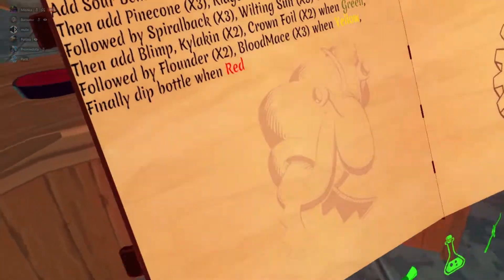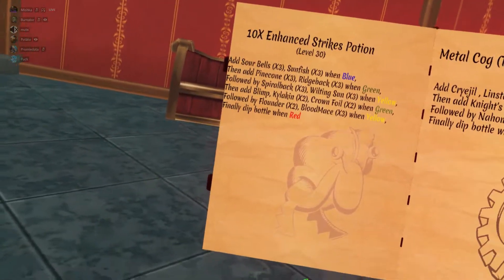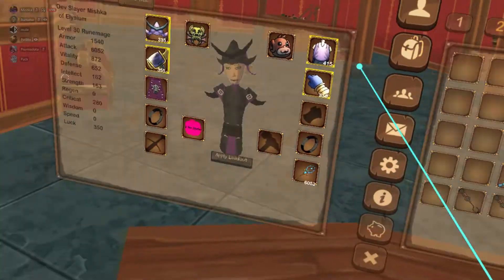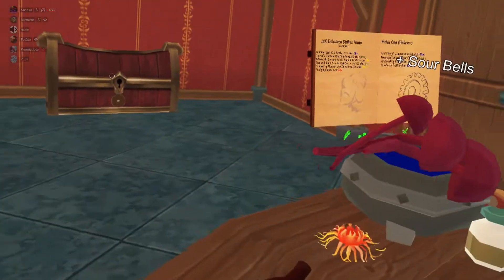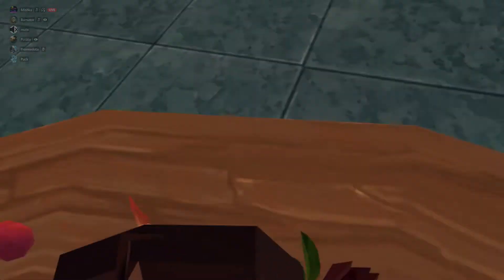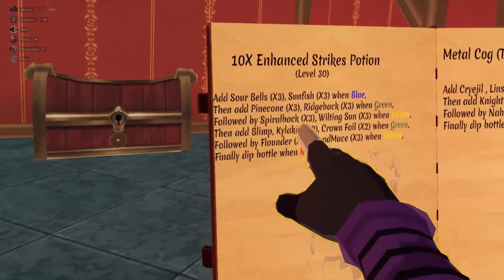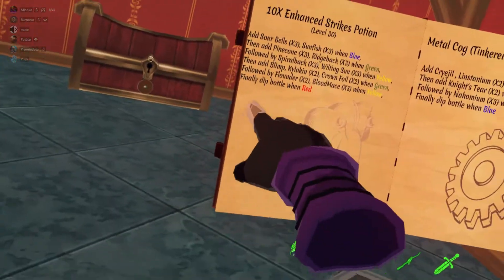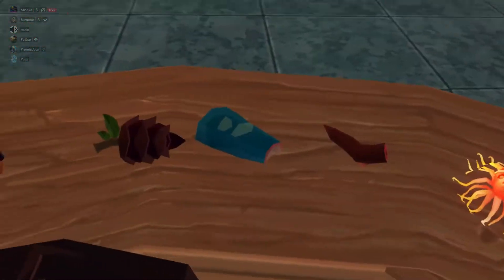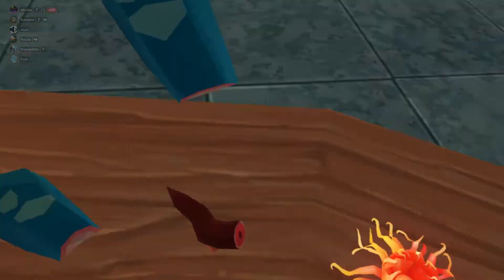We got everything. When it comes to more complicated potions, you might have to put in multiple ingredients. Like sour bell times 3, sunfish times 3 — you have to do it in that order. So: 1, 2, 3 sour bells, and then 3 sunfish — 1, 2, 3. Now we're going to wait for it to turn green and do 3 pinecone and 3 ridgeback, again in that order — not alternating, but 3 pinecone then 3 ridgeback. When it turns green: 1, 2, 3 pinecone, then 1, 2, 3 ridgeback.